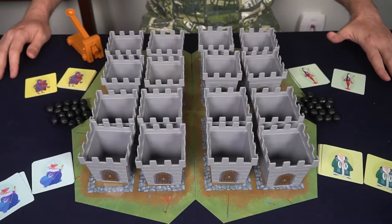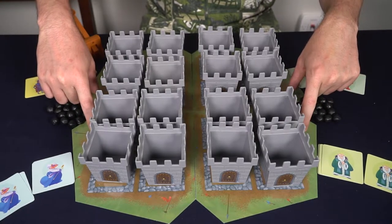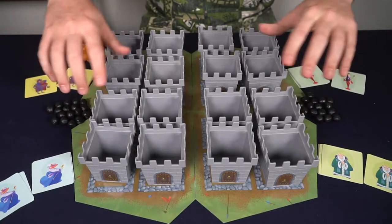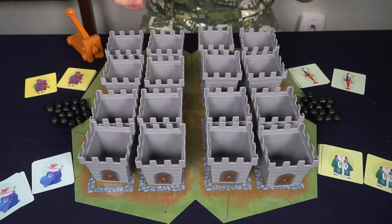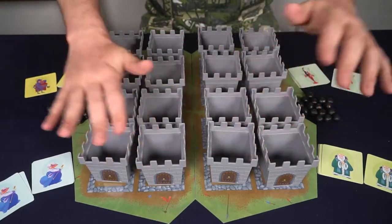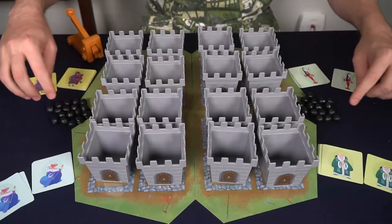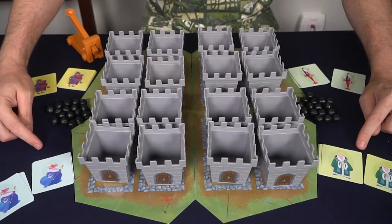Here we have Catapult Castle set up for four players. The player boards have a front and back so you can set it up for the two or three player variant, which changes the number of castles available. For the four player game, set it up just like this — each player gets four castles, a player board, and they all come together. Place the cannonballs within reach of all players and give every player a deck.